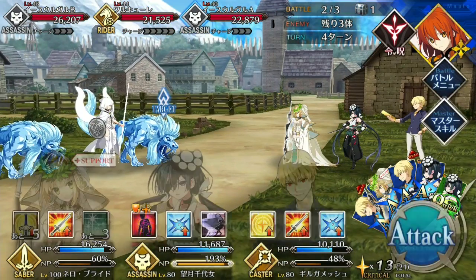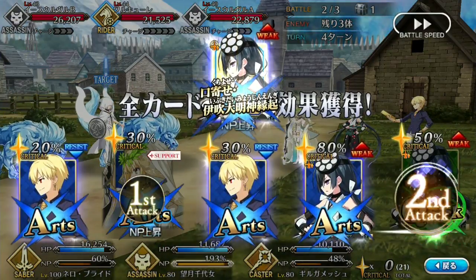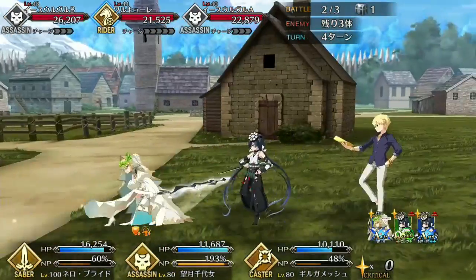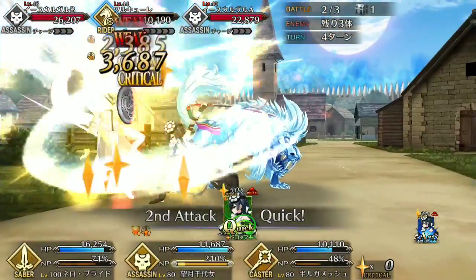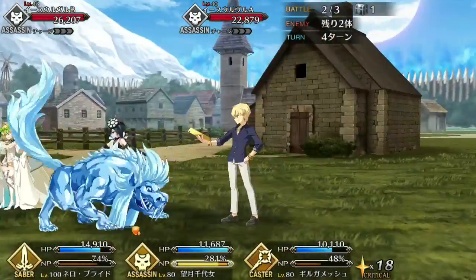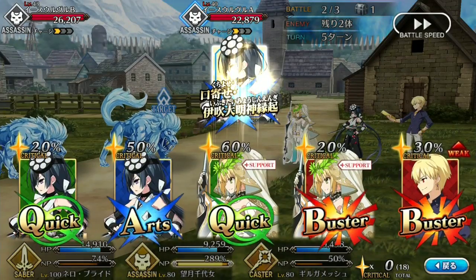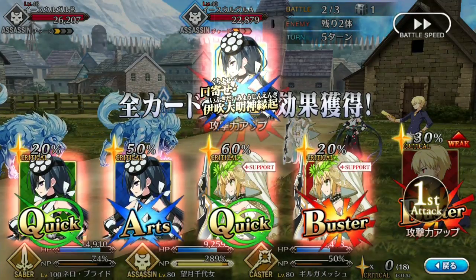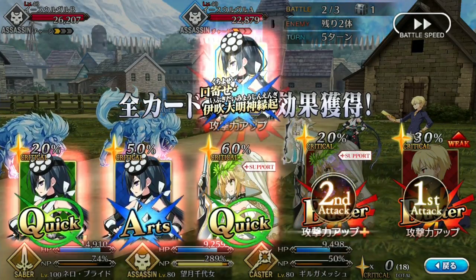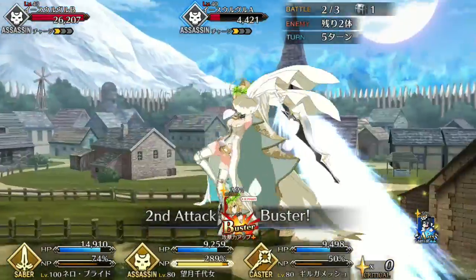But it isn't all doom and gloom for Paraiso — she does actually have a good skill set. Curse gives her access to a very high chance NP seal, something that isn't common in servants, and it is stellar to have in any Arts stall team. She has a good self-buff in Curse of Orochi, which gives her both good NP gain and good damage on her Arts cards and Noble Phantasm. The cooldown is short, so it can be active for most of the battle. This skill also gives her normal attacks the ability to curse enemies, dealing an additional 500 damage at the end of each turn.